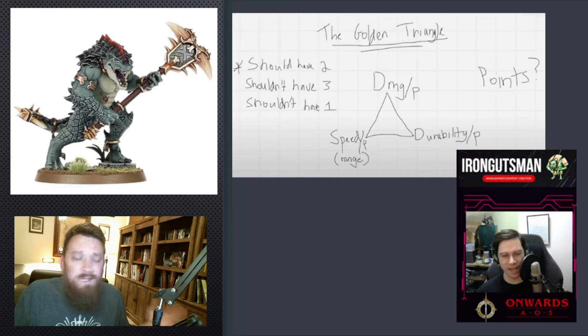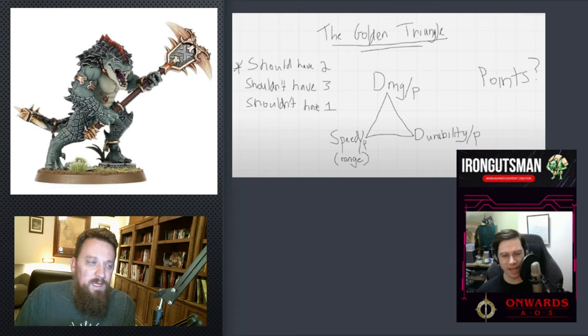Maybe you have speed and durability — you're not going to do a ton of damage, but you're really good at pinning things. So this is the Golden Triangle. A good unit should have two of these, but units shouldn't have three and really shouldn't have just one. If you have three — fast, tons of damage, and durable — there's no rock-paper-scissors weakness. If you only have one, what role is this unit playing? It better be cheap on points.